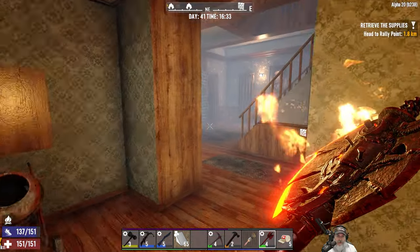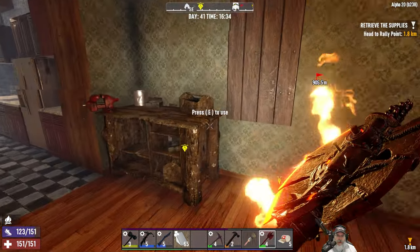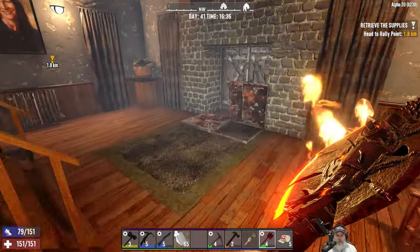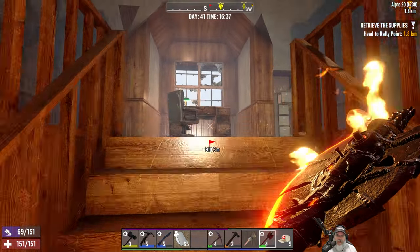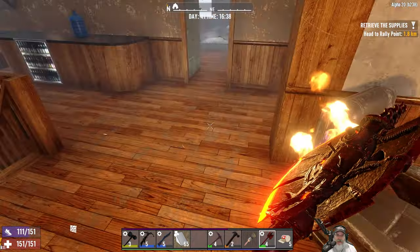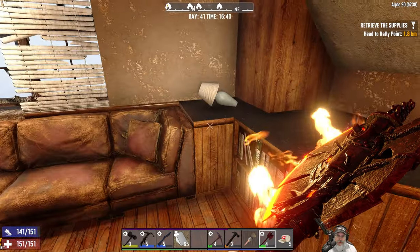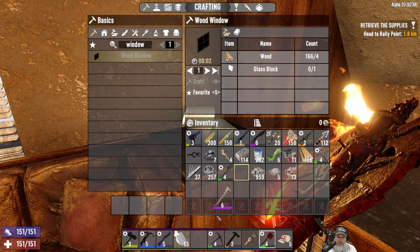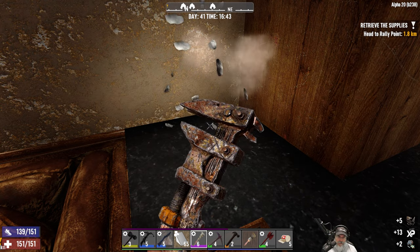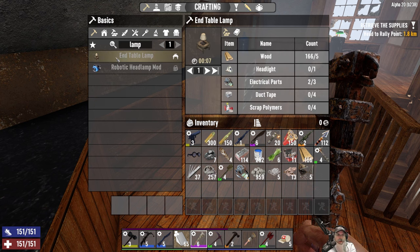Next thing we want to do — let's go back upstairs and finish the upstairs because we don't have a ton to do up there. This is going to actually look really good in here once we get the crap windows out. This little alcove with the desk — I really like that. The desk is kind of crap looking but I don't think we're going to get anything better than that. I don't like this lamp here but we might need to be able to make one of these or pull one out of the creative menu. Let's take a look at that — lamp. So we can make the end table lamp.